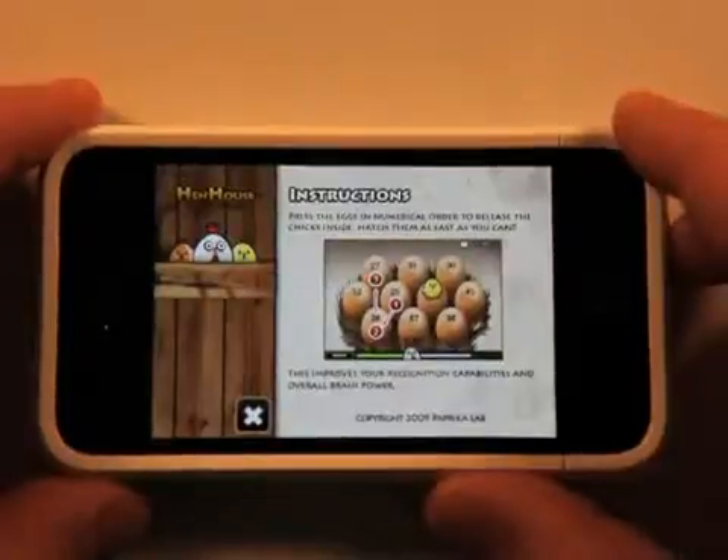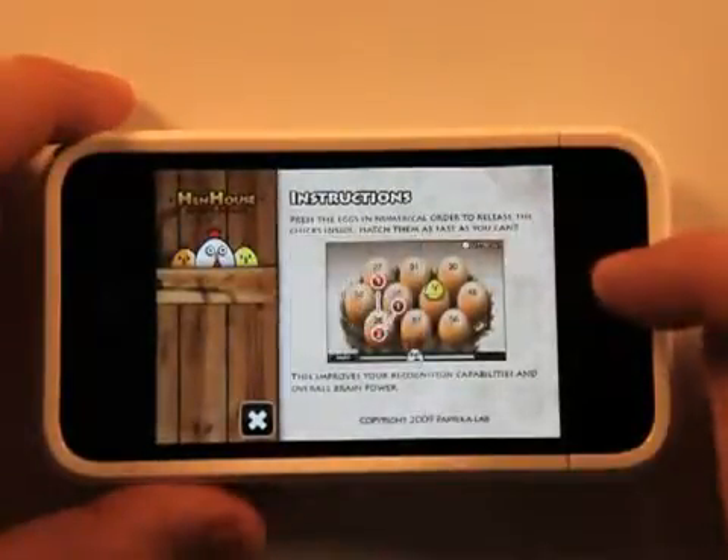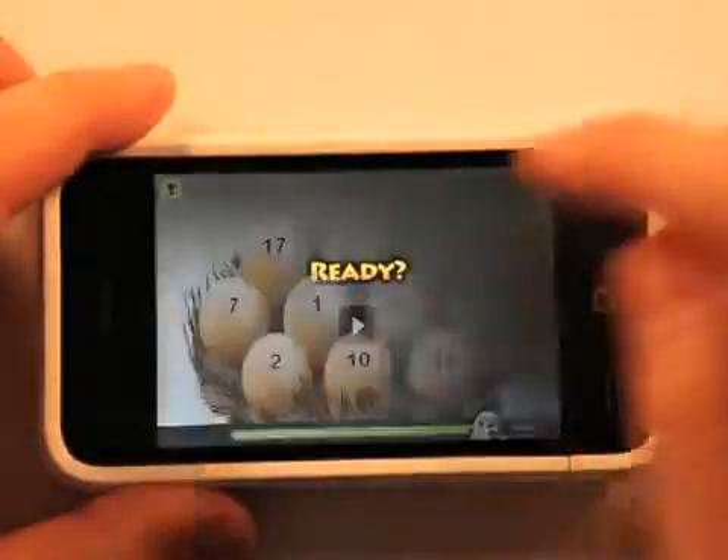So we can look at the instructions really quick — it's going to tell us that you need to press on the eggs in numerical order to release the chicks inside, hatch them as fast as you can. So let's hit play and get started.